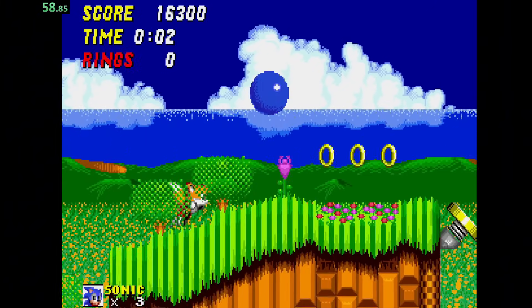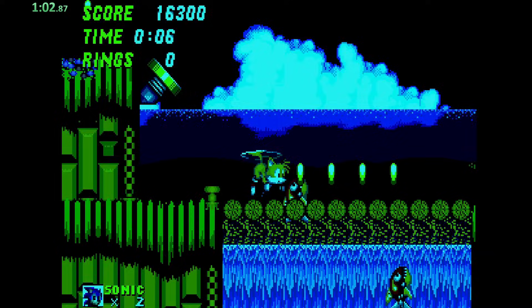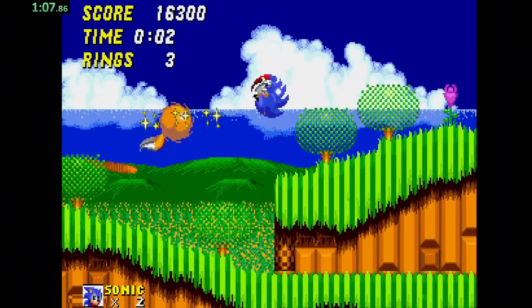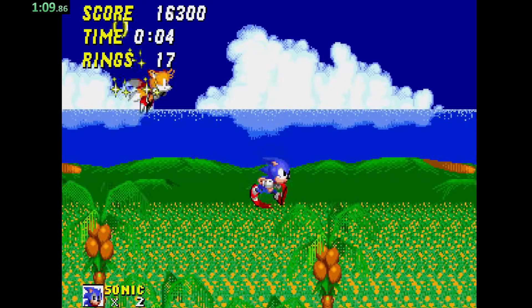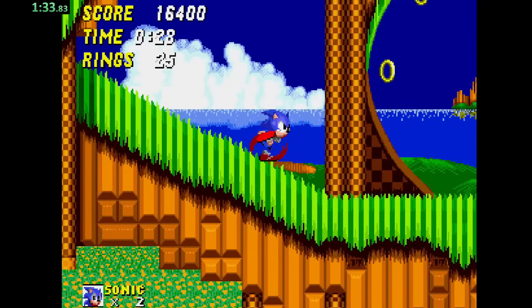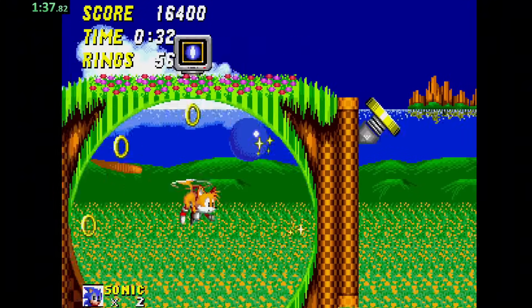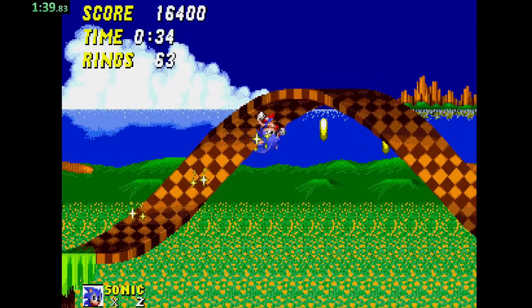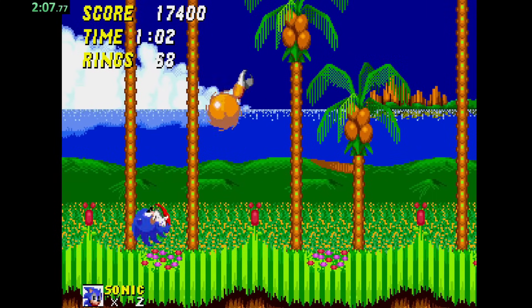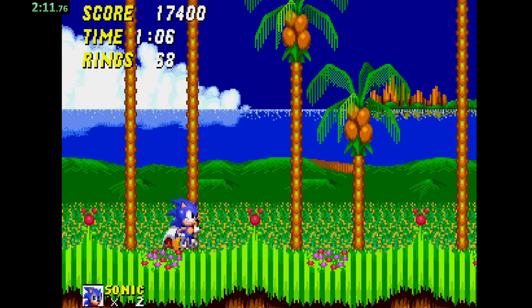Now we're in the second level on our quest for blue. We're now on Act 2 of Emerald Hill Zone, and we are going to try to find blue. Something's telling me there's not going to be blue in this zone, and if there is, I have missed it because I'm going a little too fast. And we complete the first zone in Sonic 2 without touching the color blue.